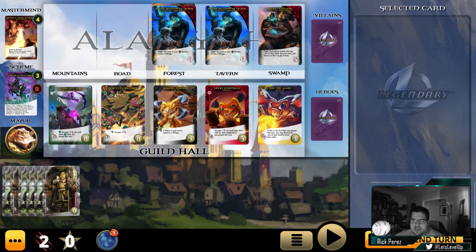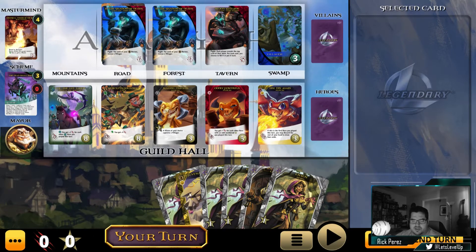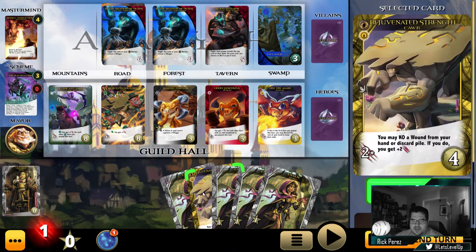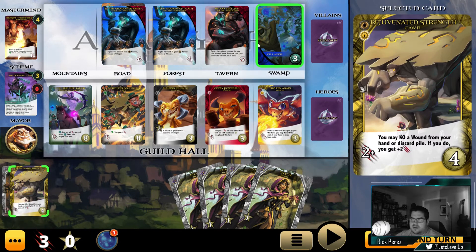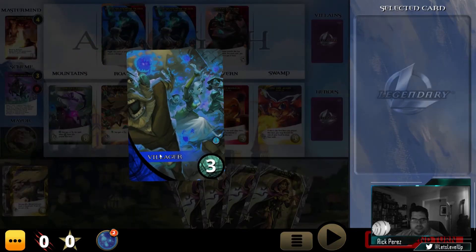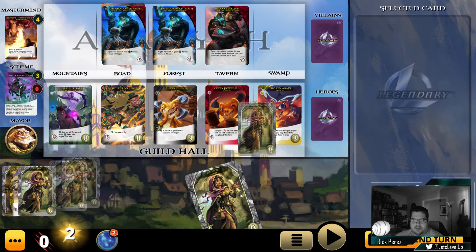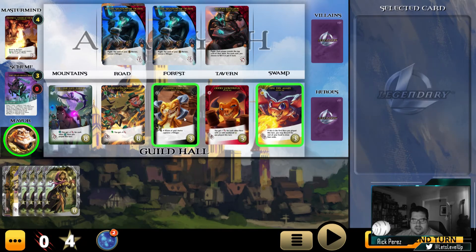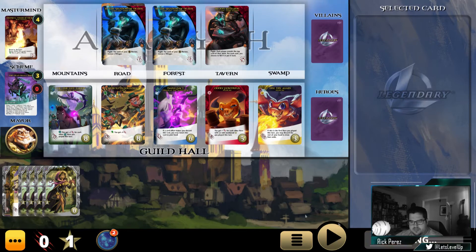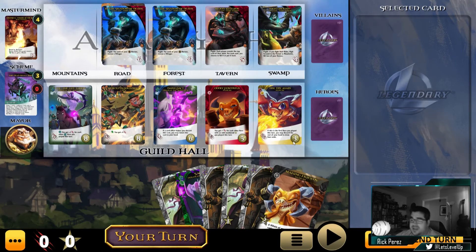We have another villager here, which is good because we're going to have three strike from playing our Rejuvenated Strength, so we're going to fight him. And then we have four buy to play. Let's go ahead and get this other Making Friends. So far with the engine, we're kind of all over the place — the whole purpose of this game is to build the best engine.